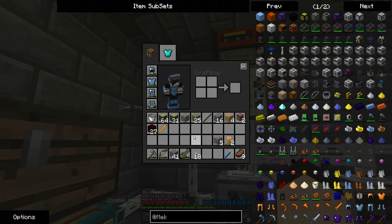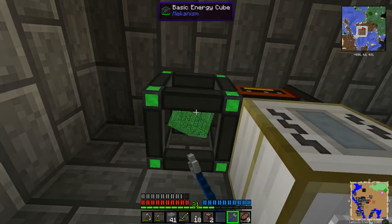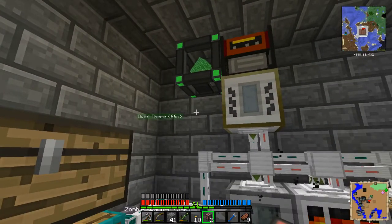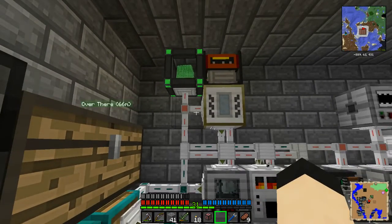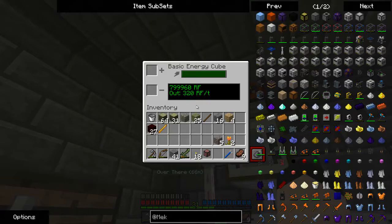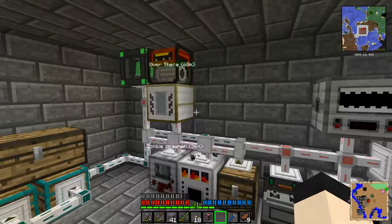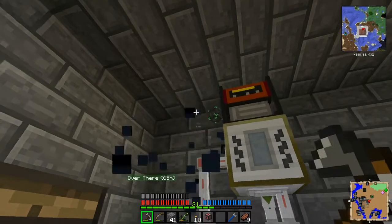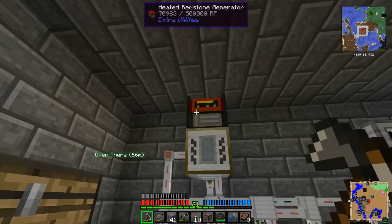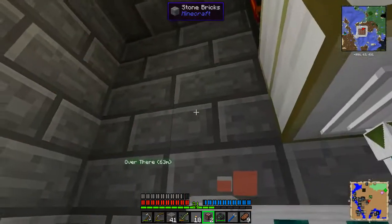Was that because of the cable? Like all Mekanism machines, you can break this and it'll maintain its power. It's not hurting my FPS at all — okay. Seems like that is the solution. But we've got over 800,000 RF... it is dead. The problem is caused by the heated redstone generator and not the energy cube. That's a problem.